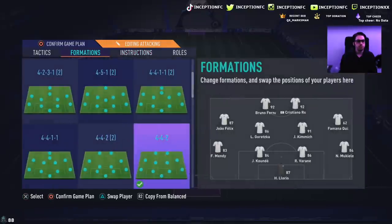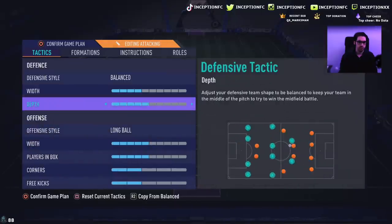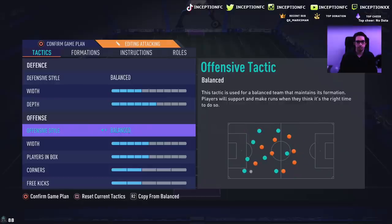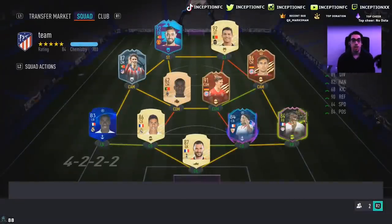So I just have to switch the tactics here. It's supposed to be balanced — four and six, then balanced seven and five, and then this is on three. Let's get into a game and see how this beast plays.